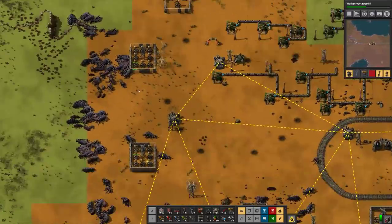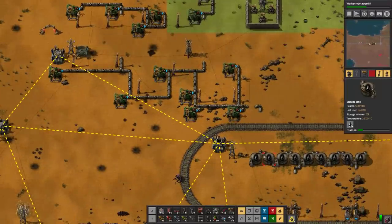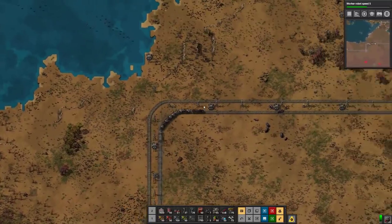They're going to keep assembling the little defensive structures over here, and this will keep slowly pumping away. That should be good. This should make fairly consistent trips back and forth, and then we're going to have more crude available.